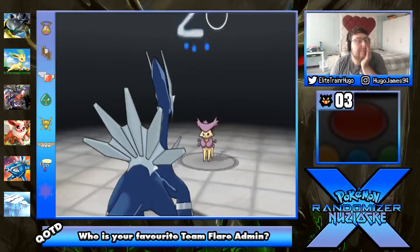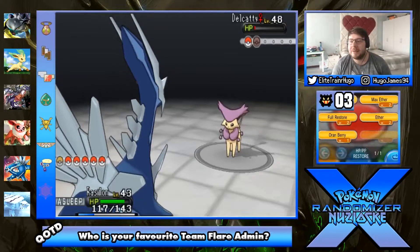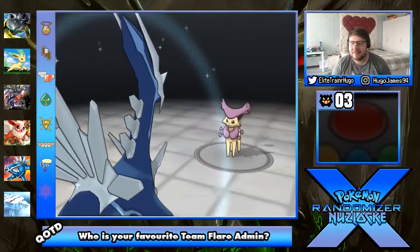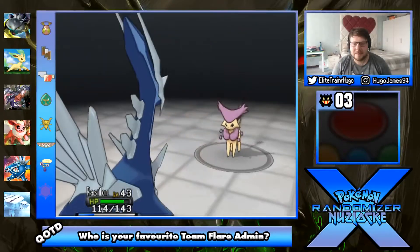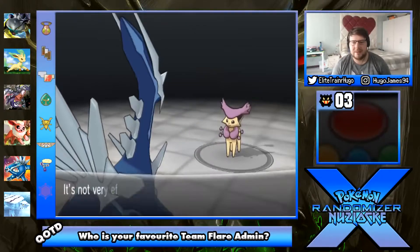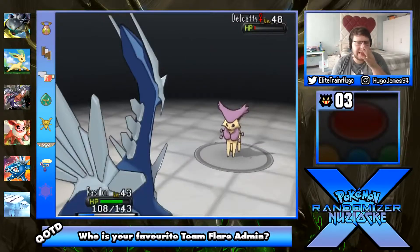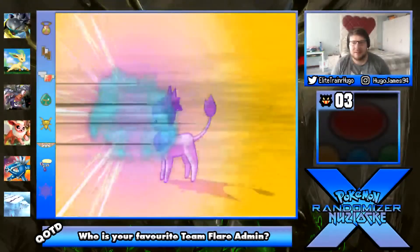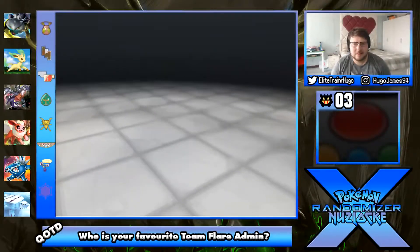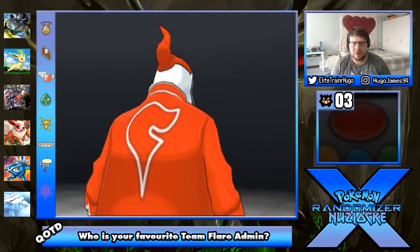They put me to sleep again. Stop putting me to sleep! Awakening - watch it here, five times? Oh, hit me three times. Aura Sphere - just kill it. Aura Sphere, just kill it. I'm going to look away and have a worse. Zero Sice has the worst design of all the characters in this game.